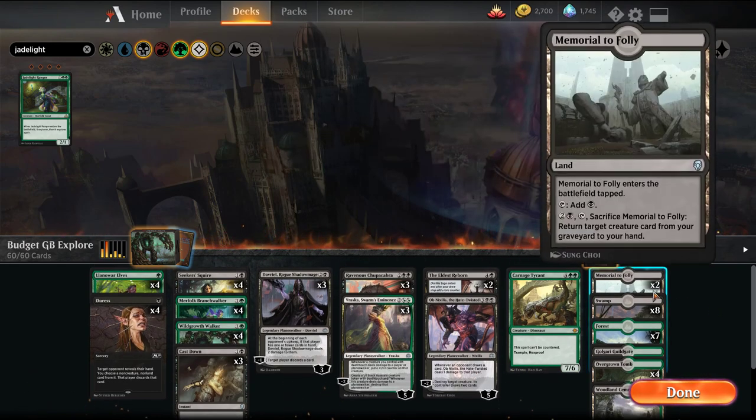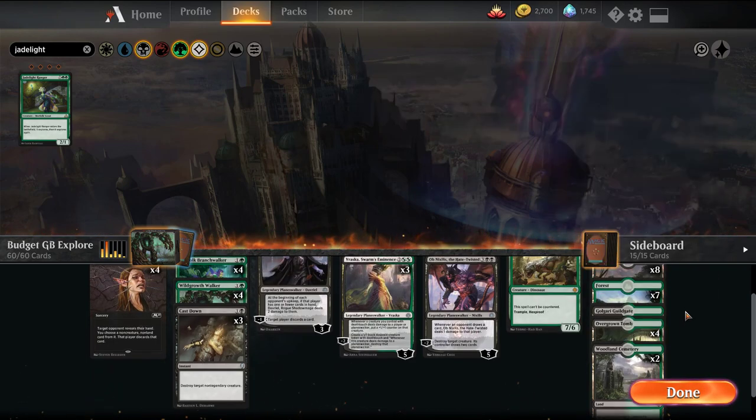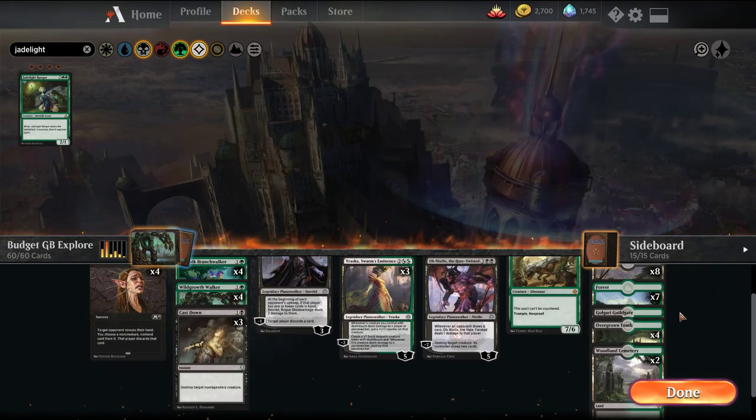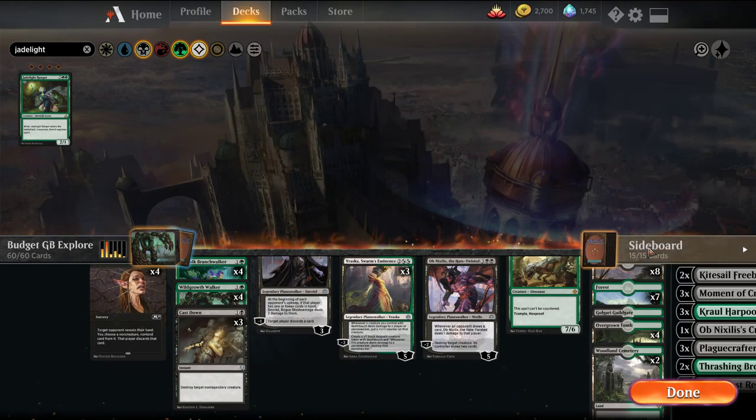In terms of the mana base, we have 2 Memorial to Follies. I'm actually missing a couple Woodland Cemeteries, so this is a good way to see what a more budget version looks like. But ideally you'd want to play the full 4 Overgrown Tombs and 4 Woodland Cemeteries.